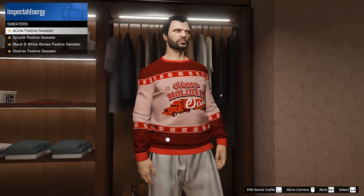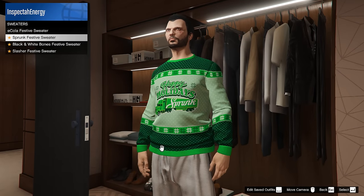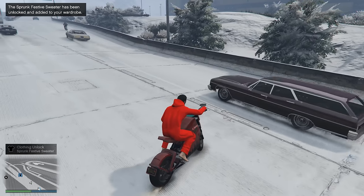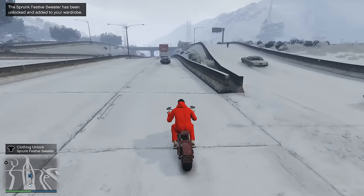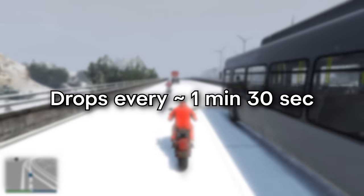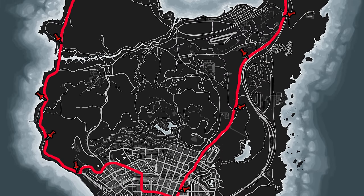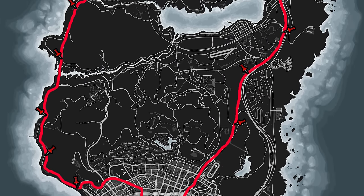Sadly, through an entire run of doing this — which lasts a total of 30 minutes — I had one Sprunk Sweater and not a single eCola Sweater. Which means this is going to be pure RNG: finding the truck in a public session, getting lucky that it drops one, then getting one yourself — or sitting in a session for a whopping 60 minutes and hoping that in the next 30 minutes, while slowly following this truck around the highway, you will get one or both of these sweaters.